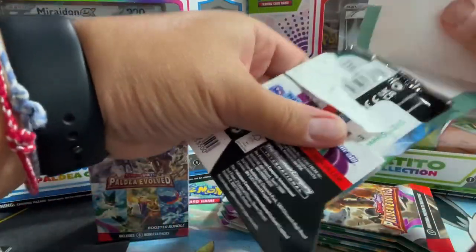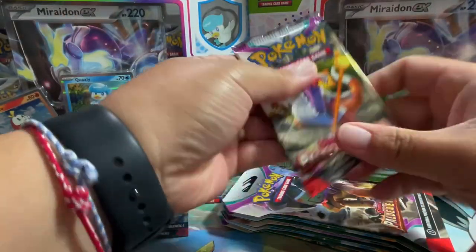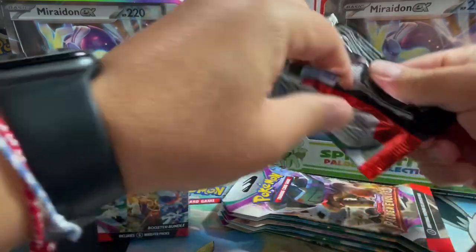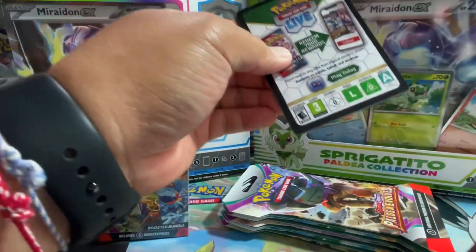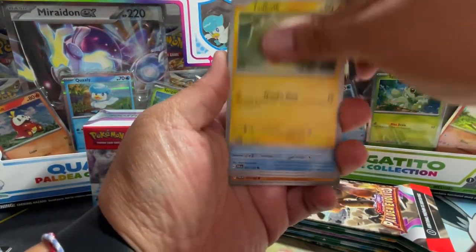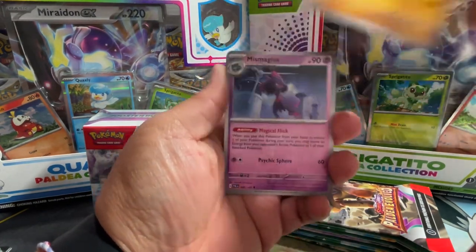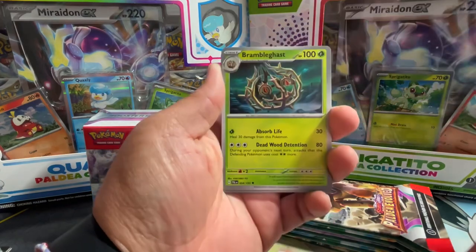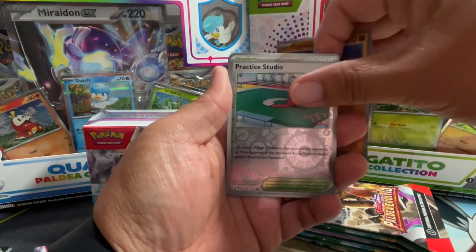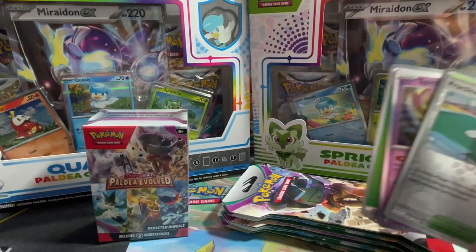We're gonna start with these single packs first. I've been opening up a bunch of regular Scarlet and Violet packs and it hasn't been awesome, but you know that's how Pokémon is. We got a Tandem Mouse, a Primeape, a Mismagius, and a Brambleghast. We got a Passimian reverse, a Practice Studio, and a Spiritomb. Code card for that pack.